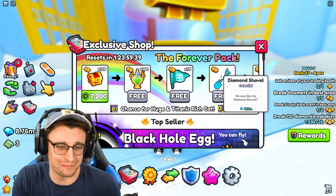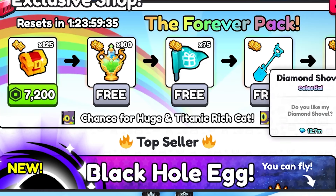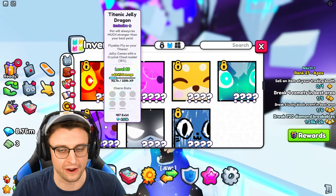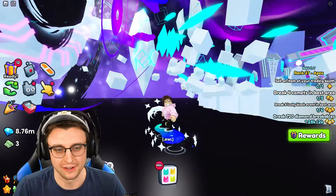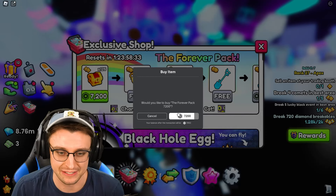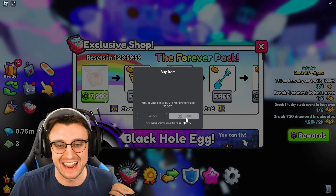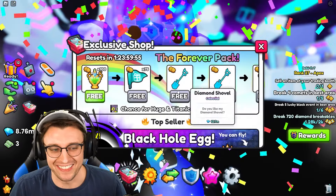We have to change locations again. Look at what I'm spending 7,200 Robux for. I know exactly where we're going to go. If we go to our inventory, we equip our flying Titanic and ride our way over. We can open up the forever pack while we're standing down here, basically essentially in the black hole void. Maybe we can get a Titanic rich cat now — maybe this is just all we needed to do. We've already used almost half of our Robux. In the next purchase right here, we get a diamond shovel and then another diamond shovel.